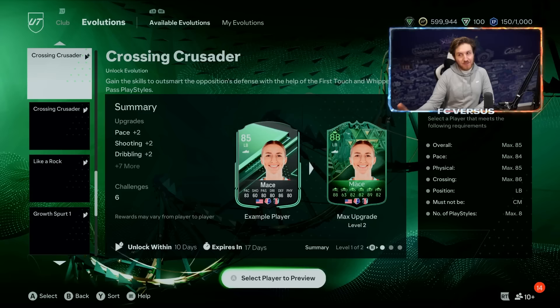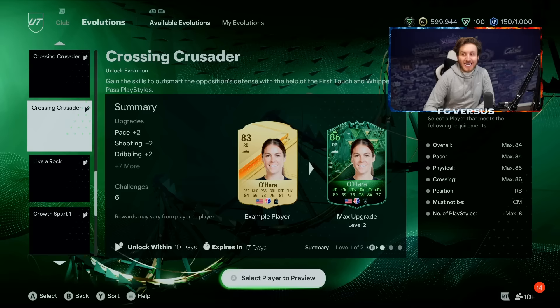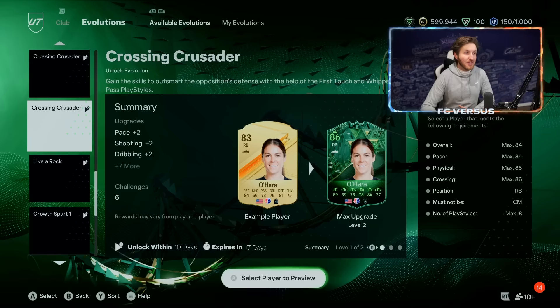Once you've got the new 83-rated card from Growth Spurt evo level two and left the whole evolution unclaimed, take that card into Crossing Crusader. He will actually become a 91-rated card, and yes, you can claim all of those objectives from Crossing Crusader as well. This is honestly a crazy glitch but it's seriously easy to follow.